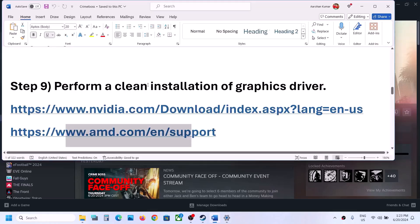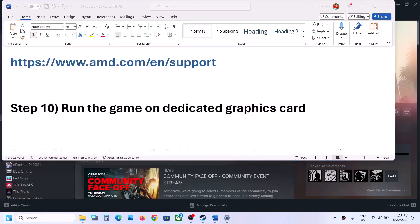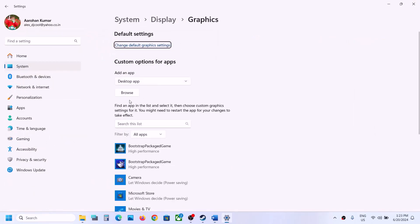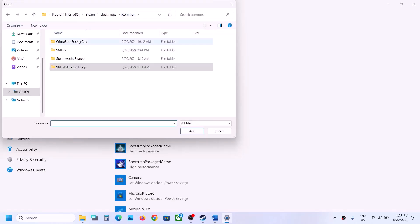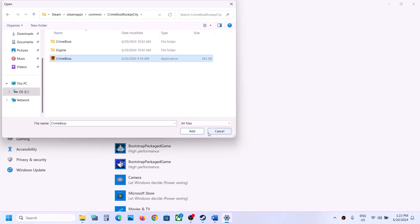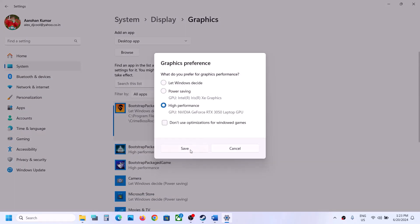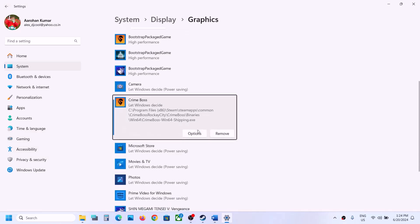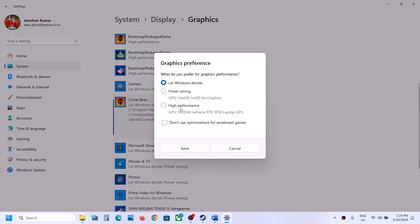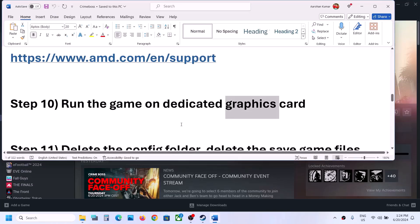The next step is to run the game on the dedicated graphics card. Type Graphics Settings in the Windows search box and open it. Click Browse, go to the game installation folder, select the main game EXE and add it, then click Options and select High Performance, then Save. Repeat this for the Binaries\Win64 EXE as well. Launch the game and check.